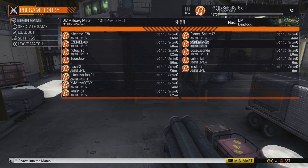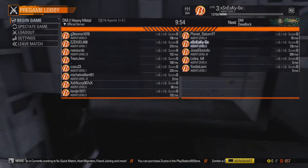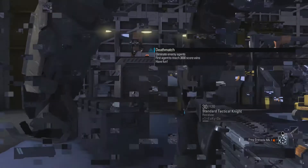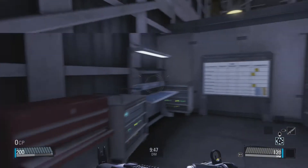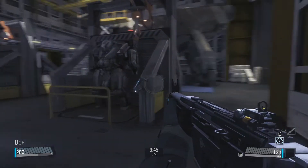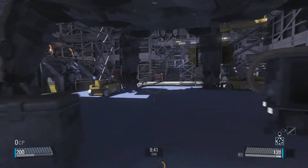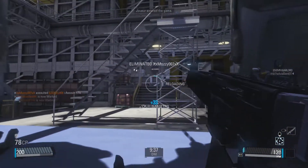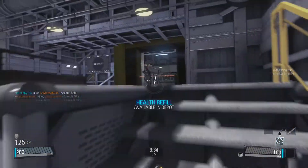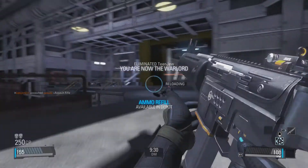Objective: eliminate all hostile agents. Here we go Sneakies — we got a deathmatch this time, so it's every man for himself. Now I'm sure some of these people are going to have a major advantage on me because they're ranked quite a bit higher and have access to a lot more equipment. Oh, this is a different map. There we go — that's right, off to a good start! Off to a really good start.